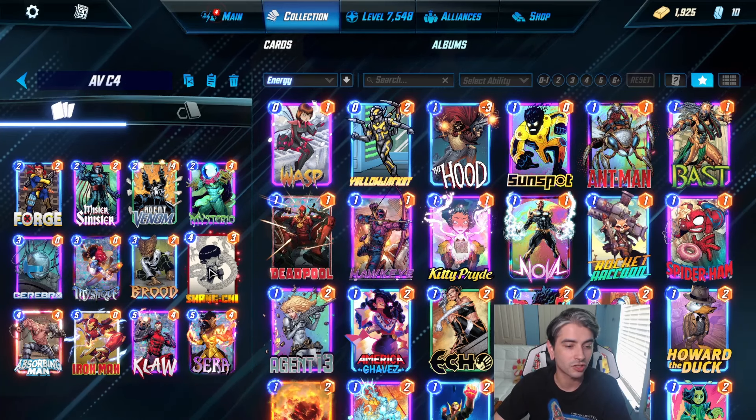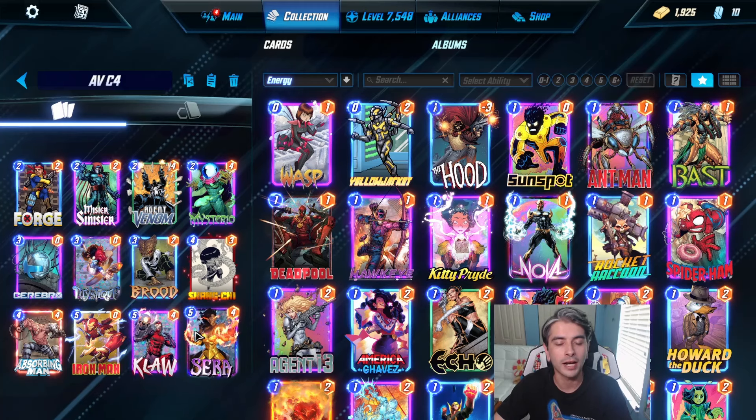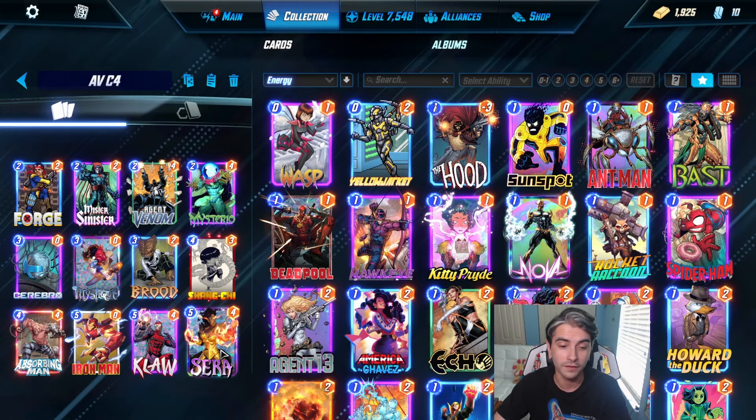Of course we have things like Shang-Chi and Iron Man in here as well for some additional tech, doubling our power, Klaw as well for additional power, and Sera for some really fun turn 6s here.